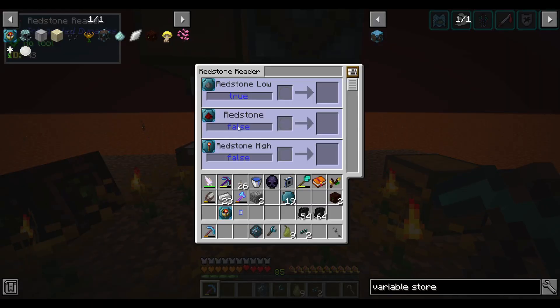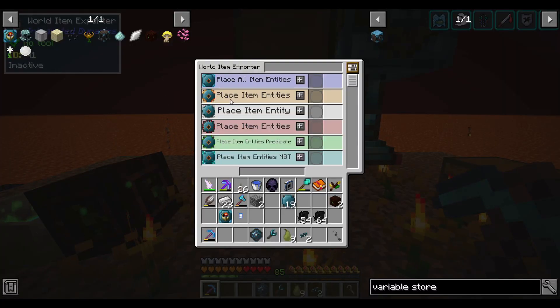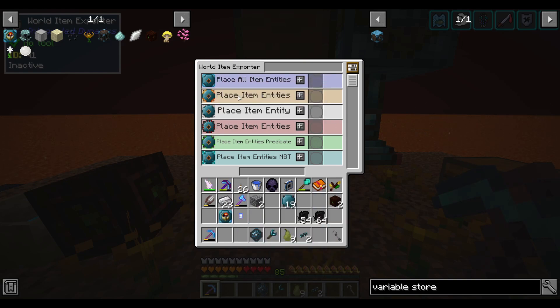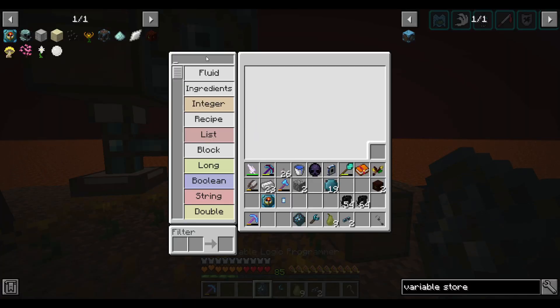Next I want to say: if this redstone clock is high, I want it to place item entities; if the clock is low, I want it to place zero items. So I have a conditional statement. If clock is true, I want this value to be 10 — or however many endo flames I have. If false, I want it to be zero. That is something the logic programmer can do using something called a 'choice'.